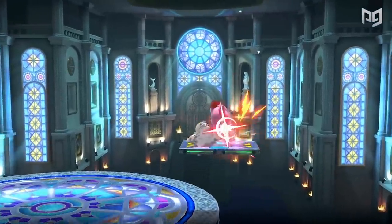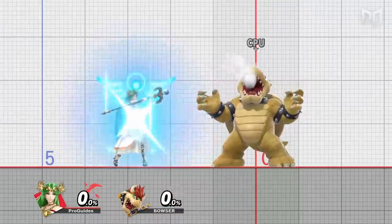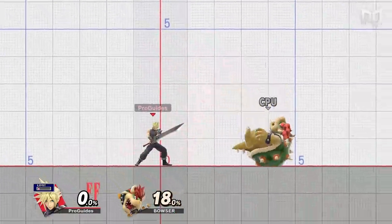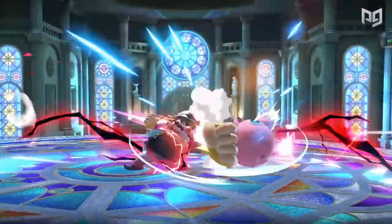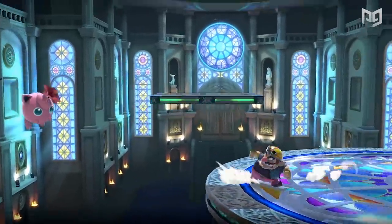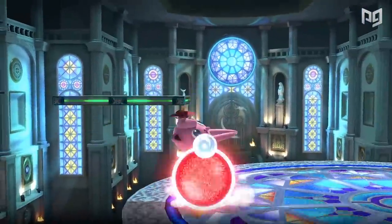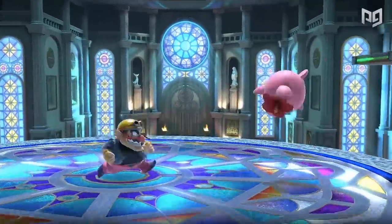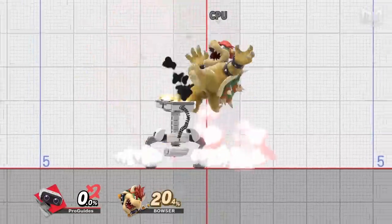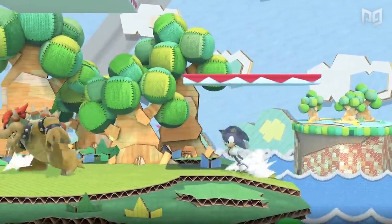Up specials and up smashes are great out-of-shield options too. Some notoriously good up specials include Mr. Game and Watch, Lucina, Marth, Palutena, Chrom, Samus, Bowser, Dr. Mario, Zero Suit Samus, and Cloud. All of these activate quickly, can be reversed to cover either side, and get you out of disadvantage. Some like Chrom's do surprising damage; others like Zero Suit's double as a kill move; and a rare few like Game and Watch's and Bayonetta's start combos.